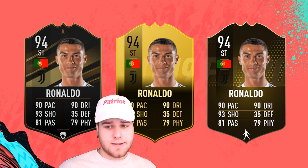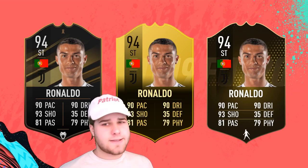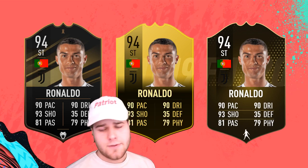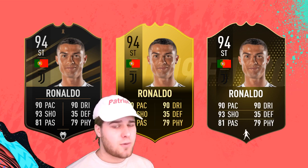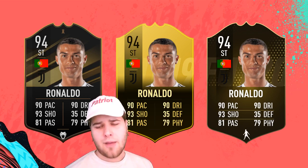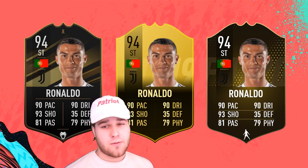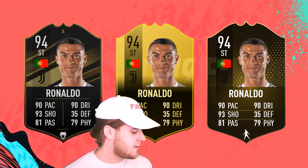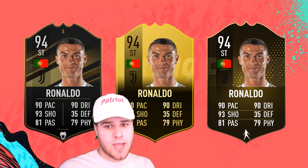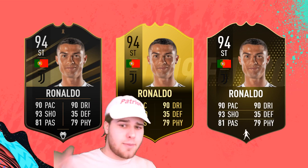Moving on to the Team of the Week cards — these are one of the most exciting because what are we going to get this year? The second one is the coolest in my opinion, it just stands out. Usually Team of the Week cards are fully black and dark with a bit of a gold shine. I like the first and third designs too, but the second one just edges it — it shouts prestige, you want that card on your team. I love how much gold there is in it and how it shines. I'd be happy with any of those three designs. EA should be releasing their template in around a month's time, which I will be covering, so make sure you're subscribed and follow me on Twitter.